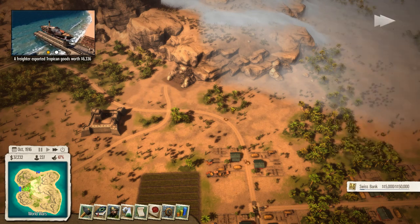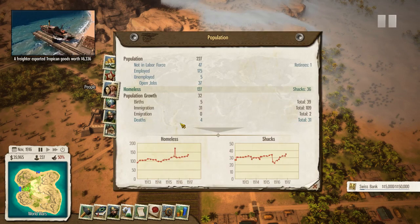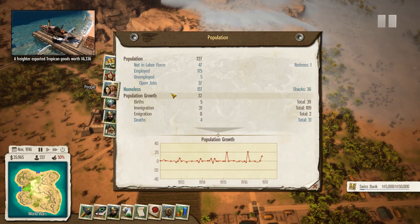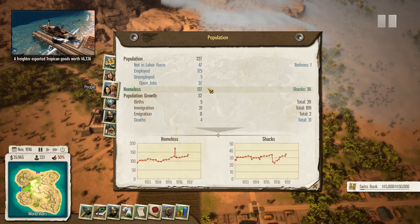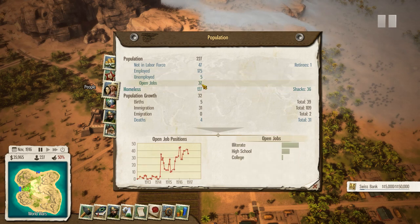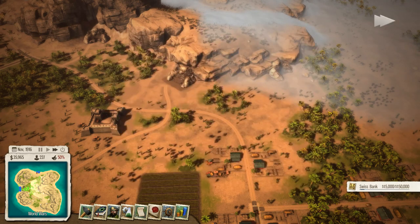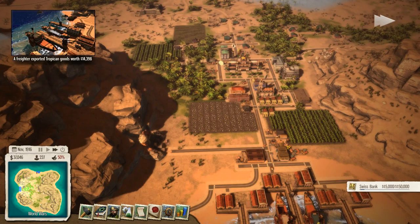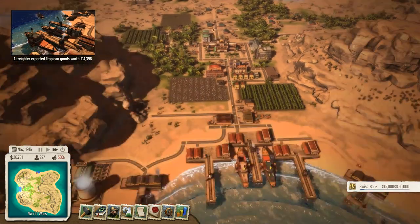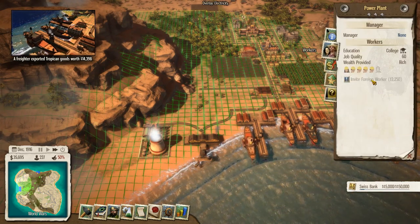Let's hook it up with a road. Right, let's have a little look at our people now. I still haven't done any education which I do need to do and I'm aware of that. Homeless - we've got a lot of homeless people but we are building some houses so hopefully that will help. Unemployed - we've got 37 open jobs and 5 people unemployed, so we could do with bringing in some more people. We can hire one foreign worker there.